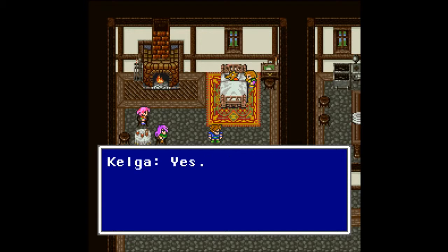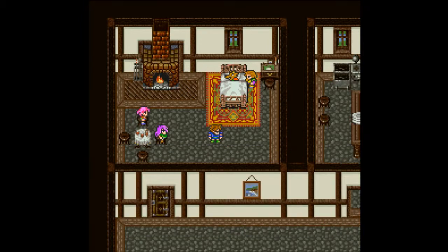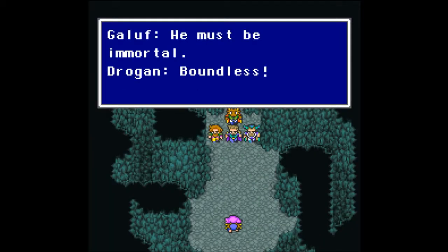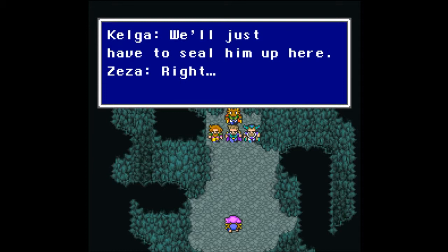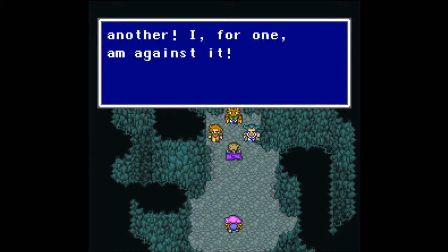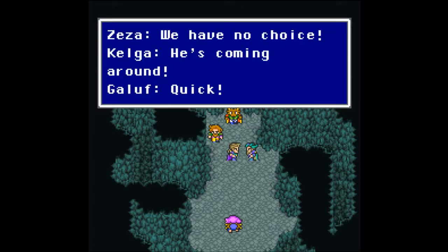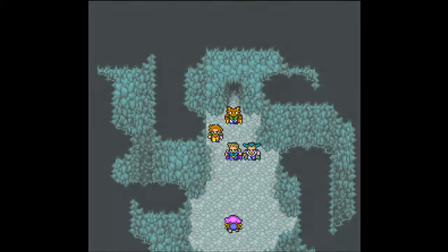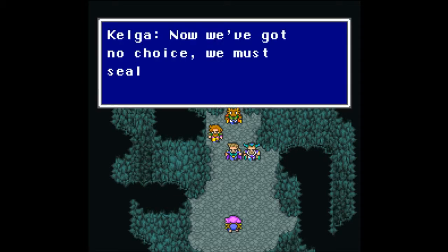So Bartz's father was from this world — yes. Thirty years ago the Dawn Warriors warped into Bartz's world in hot pursuit of Ex-Death — quite the high-speed chase. They determined Ex-Death must be immortal and boundless, so they'd have to seal him up. But Drogan was against sealing a criminal from their world in another world. They had no choice — he was coming around quick, so they had to act.